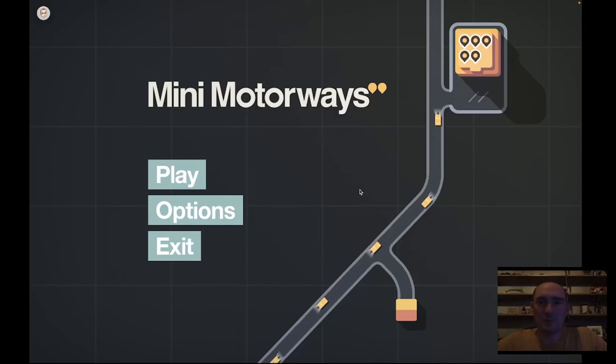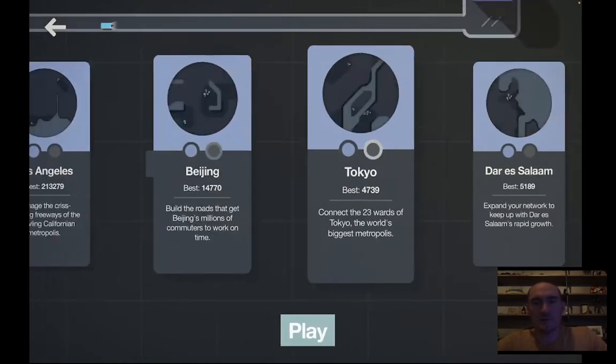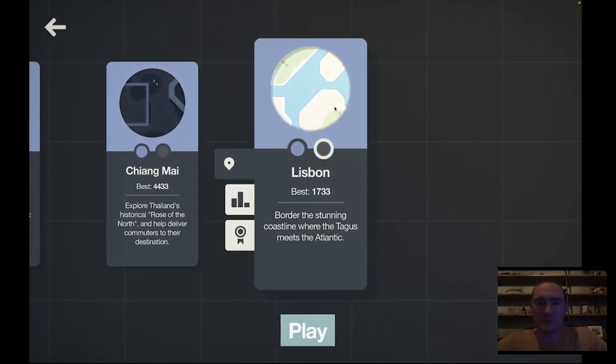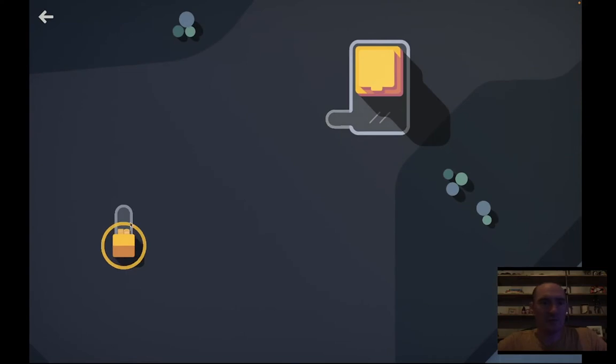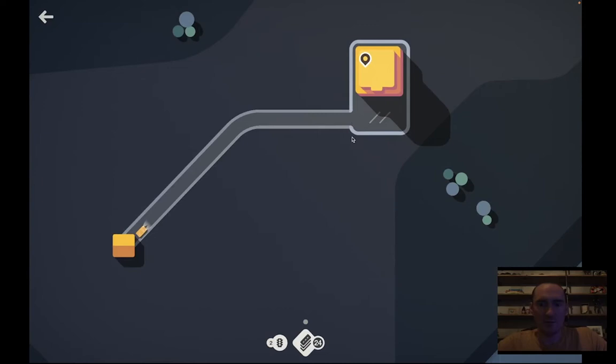Alright, hello everyone. I'm playing some more Mini Motorways today. I noticed earlier that there is a new level available called Lisbon. I tried it once and I'll take you along for the ride and give it another go. When the round first started the first time, I had no idea what the map looked like and I chose roundabouts every time I had the opportunity, finding that the map quickly transitions to a point where you need bridges. So attach the homes that spawn to the corresponding colored shop.